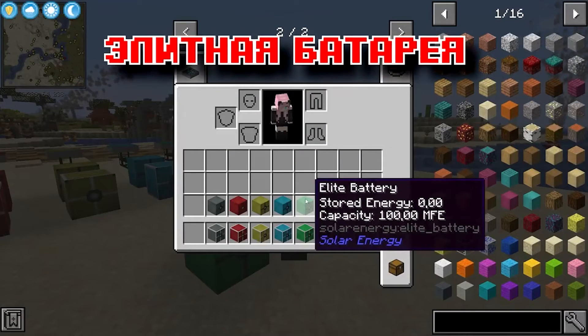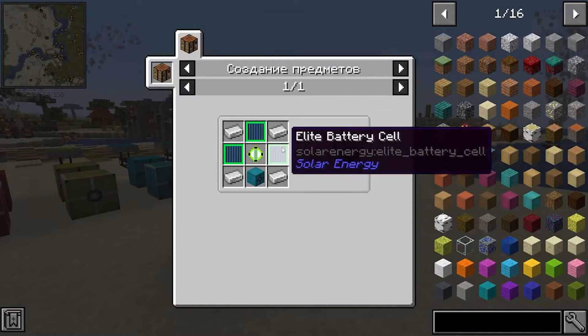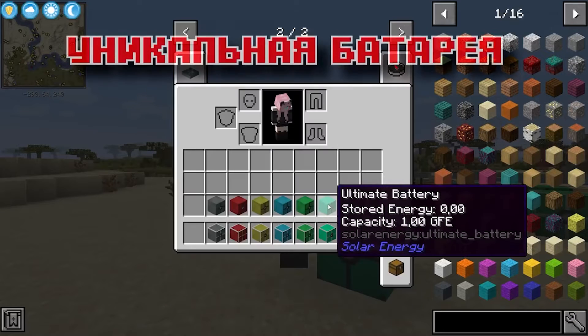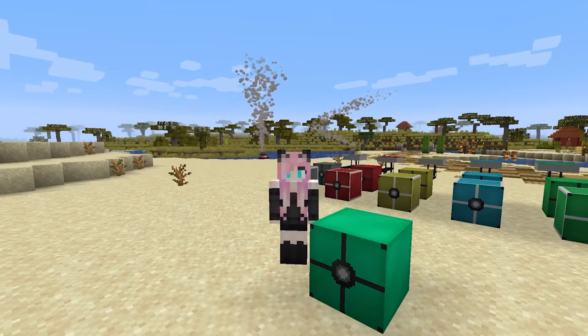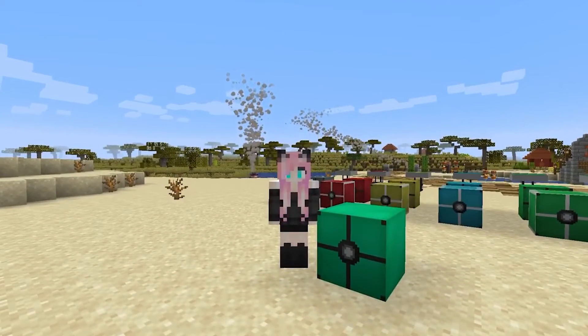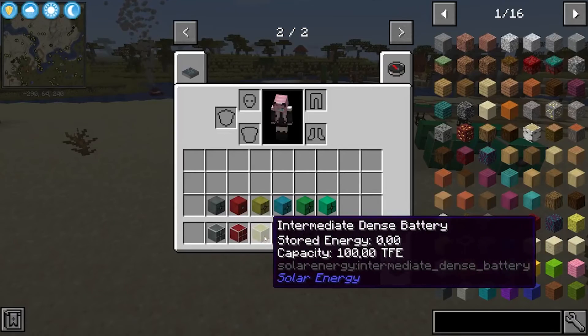An elite battery is capable of storing 100,000,000 FE, and such a powerful battery is crafted in this way. The unique battery is crafted like this — it's not cheap, I'll tell you. But if you consider that it can accumulate a billion units of Forge energy, then perhaps its craft is not so expensive. But if you think that this is the most powerful battery, you are deeply mistaken. In this mod there is still a much more capacious energy storage: they belong to the class of dense batteries.